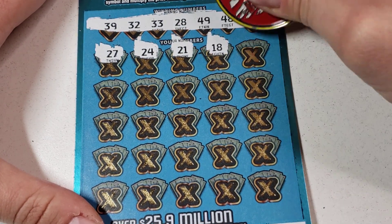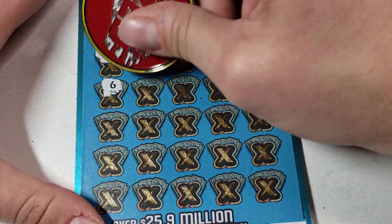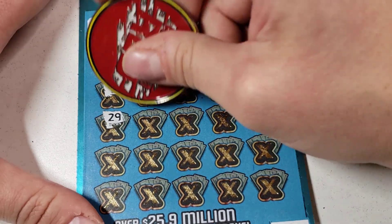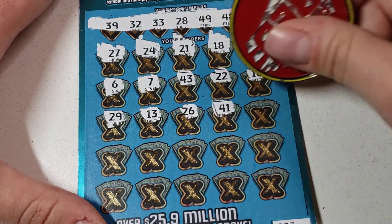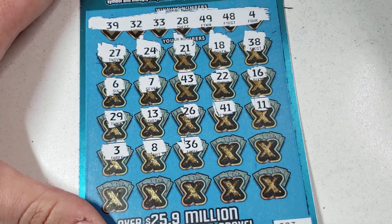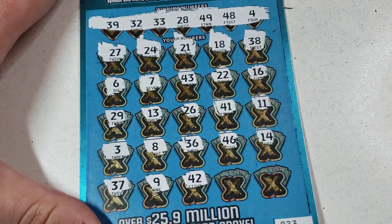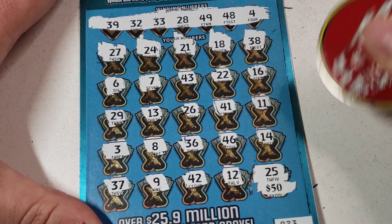Come on multiplier, big multiplier — 38, no. 16, no. 29, nope. 13 — it's gonna come down to the last ticket. Unless we find something here: 3, 8, 36, 46, 14 — last row. And $50 — 25, nope.